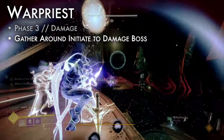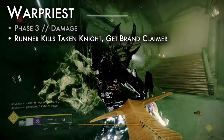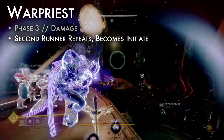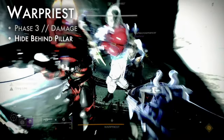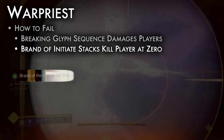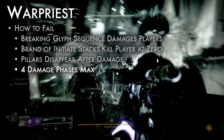Phase 3 is damage. All players move next to the initiate to damage the boss. During damage, a runner must go kill a blight guard to collect brand claimer. Return to the group and steal the brand just before the timer expires. A second runner will repeat this process, becoming the third initiate. Once this timer expires, hide behind a pillar to avoid a wipe. Repeat all phases until the Warpriest is dead. How to fail: breaking the glyph sequence turns plates red, damaging players. Letting the brand of the initiate expire with multiple stacks kills the player and ends the damage phase. After hiding behind a pillar, it is destroyed, limiting the encounter to 4 damage phases total.